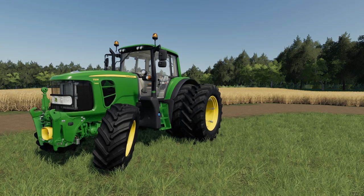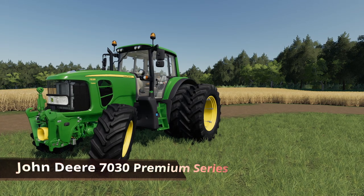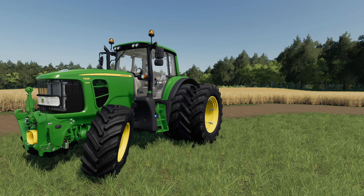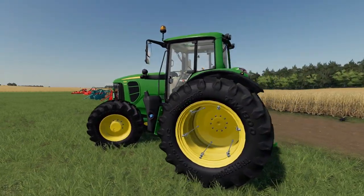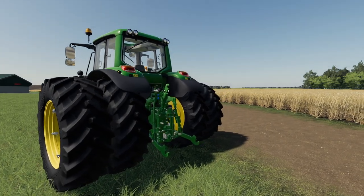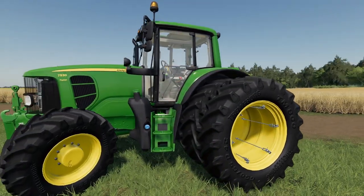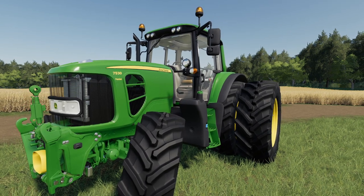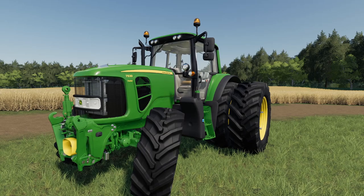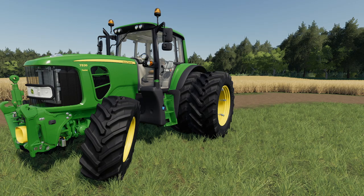Next up, probably our most popular mod of the day: the John Deere 7030 Premium series. We've got another medium-sized John Deere tractor in the mod hub. This tractor is available for all platforms — Xbox One, PlayStation 4, as well as PC and Mac. It sells at base for 85,500 bucks, max speed is 53 kilometers per hour, and it has five different engine configurations. Base puts you at about 151 horsepower; going up to the 7530 Premium gets you 209 horsepower.